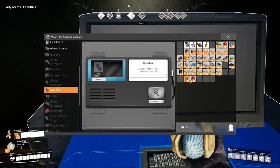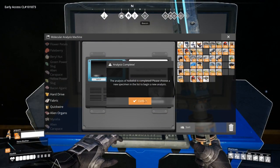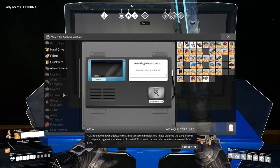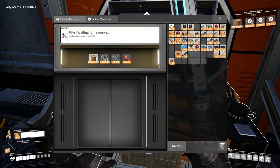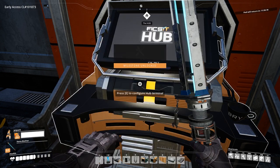You will need 5 nobilisk bombs for researching in the MAM scanner. You have shown adequate restraint concerning explosives. I have weighed the danger levels of this planet against your chance of survival — a new milestone is now accessible in Tier 5. This will unlock the rifle milestone in Tier 5, which provides the blueprint for the rifle and its cartridges. These items can be crafted in the equipment workbench.